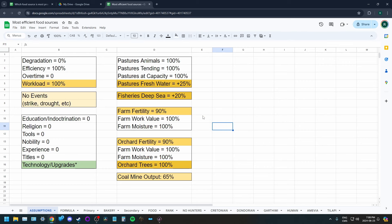For farms, I'm assuming average fertility of 90%. You may end up in tiles where you can't get above 80% without irrigation — ideally you want to be in a fertile tile building near rivers. For orchards, it's the same: 90% fertility, and all orchard trees are fully grown and bearing fruit. This is a big assumption, since trees take around 60 days to grow, so orchards take a long time to come online.